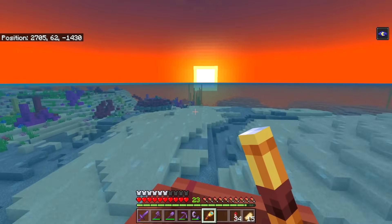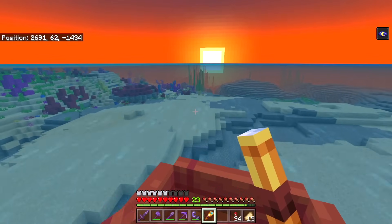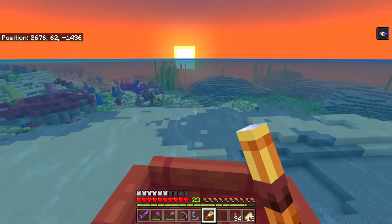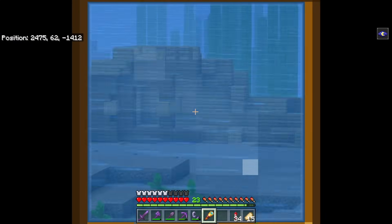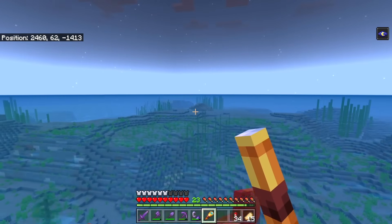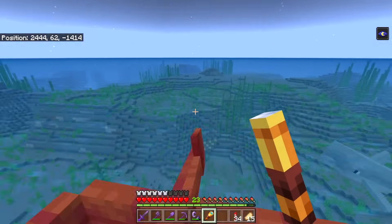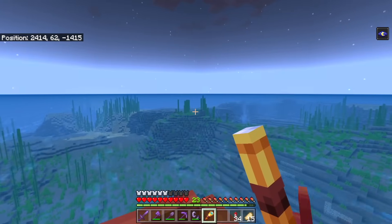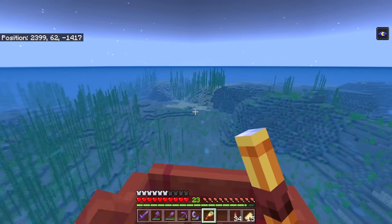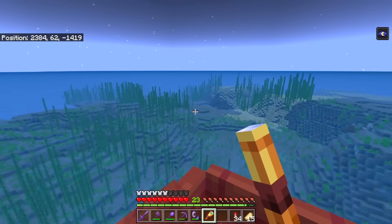You might want to take those shipwrecks for their treasure maps, and also ocean ruins which you might want to make notes of for sniffer-related things. This ocean is absolutely littered with shipwrecks — it's starting to feel like I should watch out for my boat. You can find all sorts of structures at the bottom of the ocean floor, which is why this method is preferred by a lot of people. Exploring your world by ocean is a great technique.